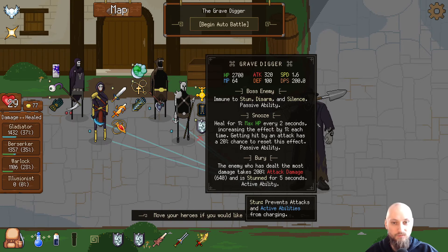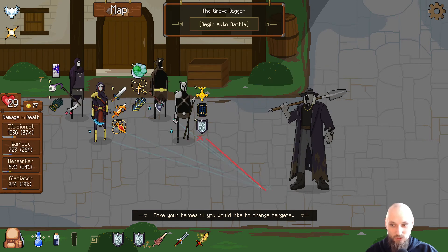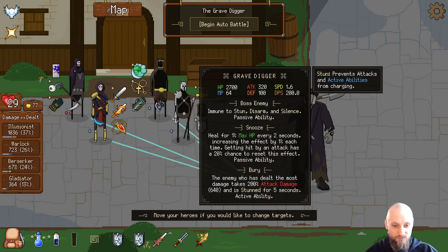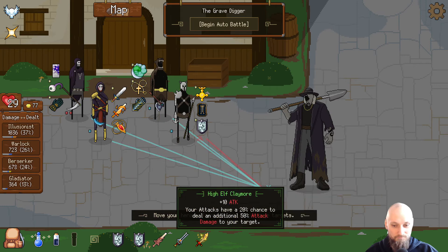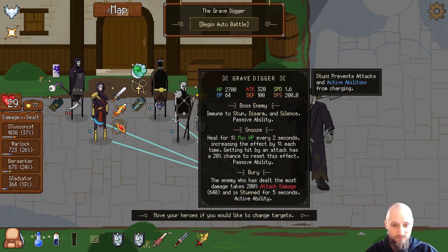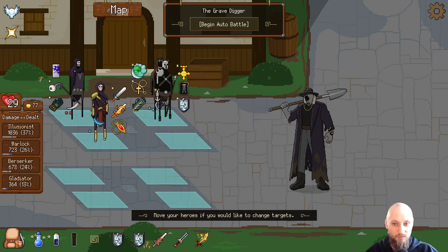He is healing for 1% max health every two seconds, increasing the effect by 1% each time — getting hit by an attack has a 20% chance to reset it. The enemy who has dealt the most damage takes 640 damage and is stunned — so one of these guys is gonna get kicked. The Illusionist is probably okay. I don't really see how this isn't gonna go bad, but I think I'm moving them around.